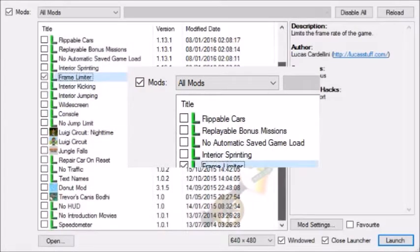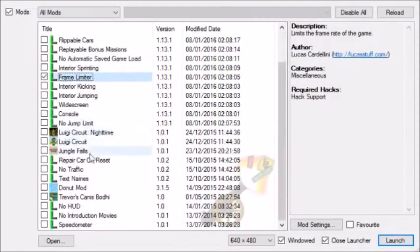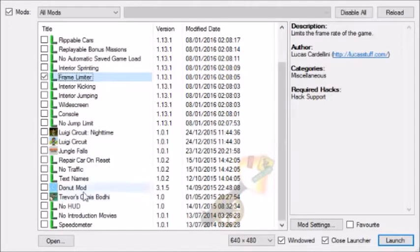I think that's all that really needs to be covered in the mod launcher. Oh yeah — all of these other mods, stuff that I downloaded from Donut Team's website, you'll not want to use them either. As I said before, all mods are banned except for the frame limiter. Some of these should be fairly obvious, like Donut Mod — it should be clear that you're not going to have that on while running the game, seeing as it is basically an entirely different game.